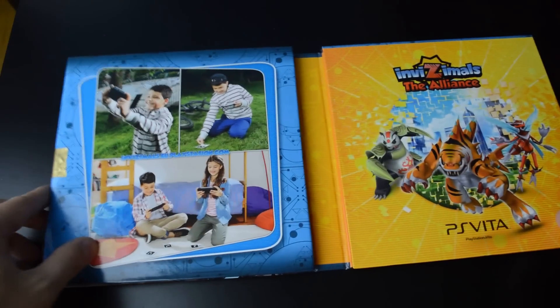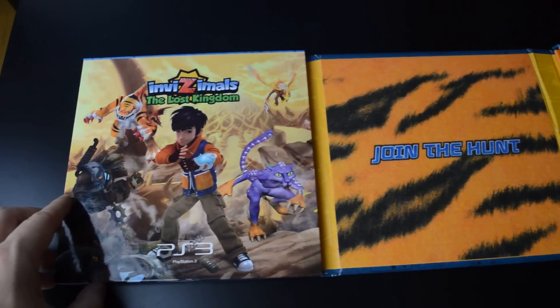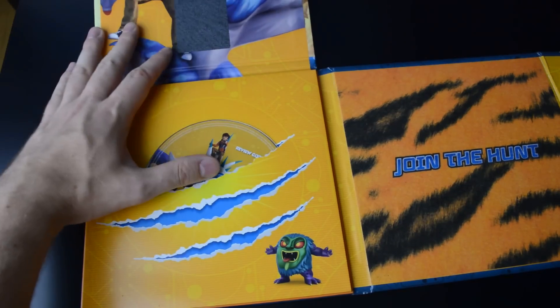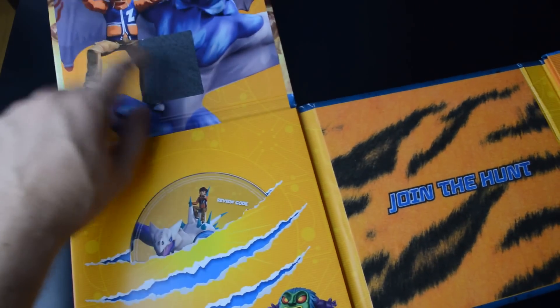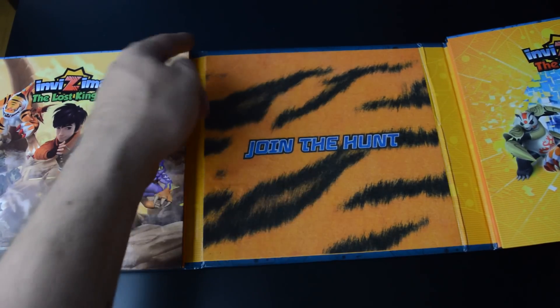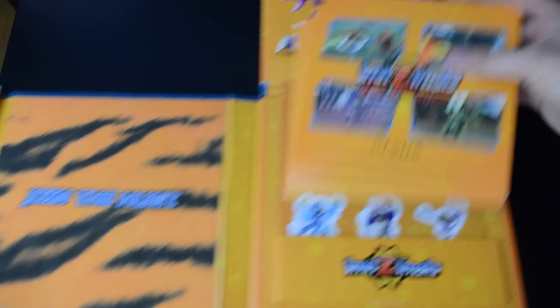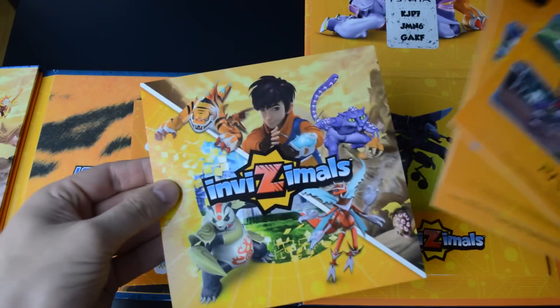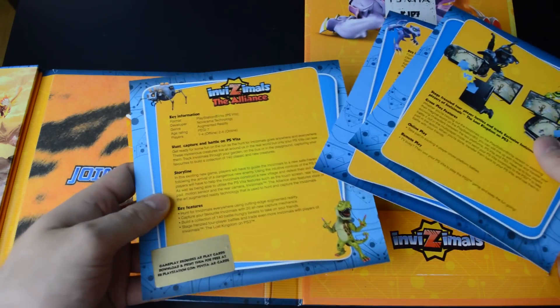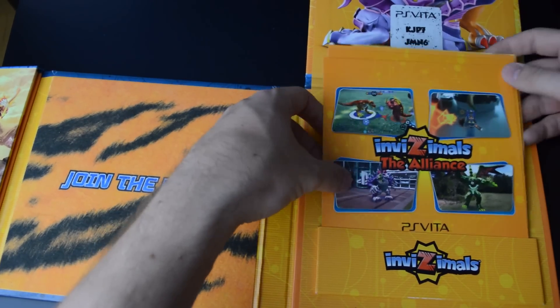Here we have a double feature of Invisimals — Invisimals: The Alliance for the PlayStation Vita, and Invisimals: The Lost Kingdom for PlayStation 3. You have the review code for the PS3, and you could scratch this to get a download code. There's a weird felt material — I don't know if it's made to feel like fur. 'Join the hunt.' Here we have some Invisimals stickers and instructions on how to play the game.